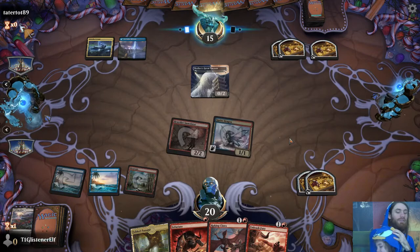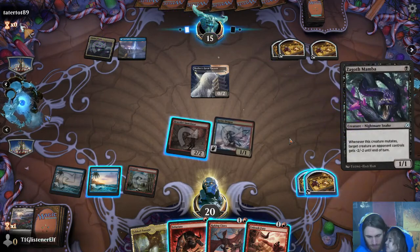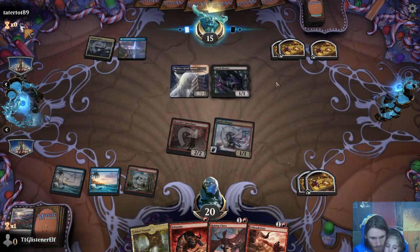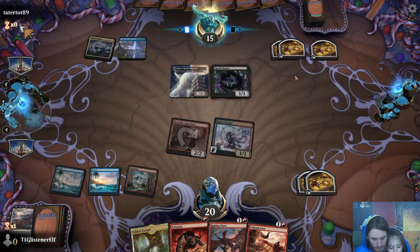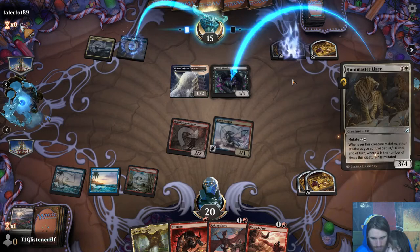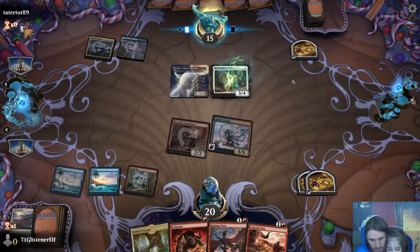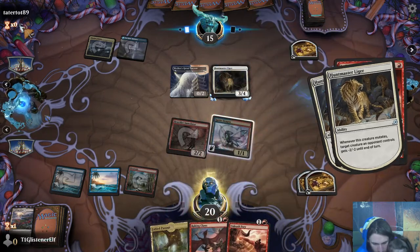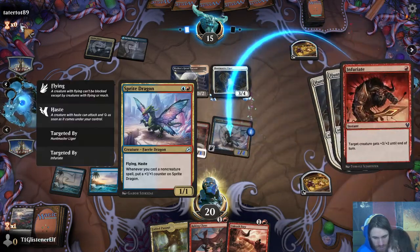Uh-oh. I feel like it's about to not look too good. Minus two, minus two. The good news is, regardless of where they put the minus two minus two, because we still have our Infuriate up, we can save our creature. X is the number of times this creature is mutated — interesting. They're putting it on us, so we respond with Infuriate. This will give it a plus one plus one counter and also deal with that. Autopay.